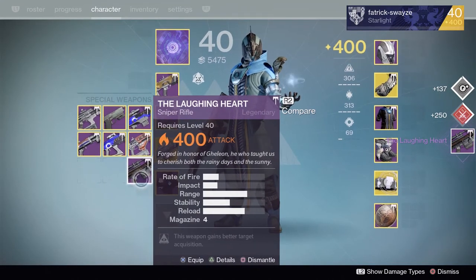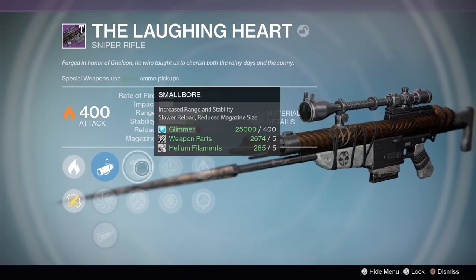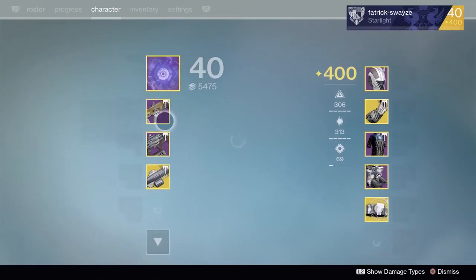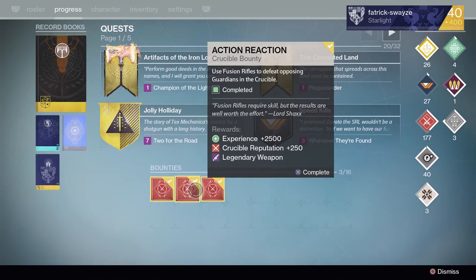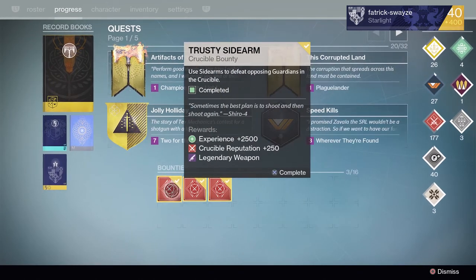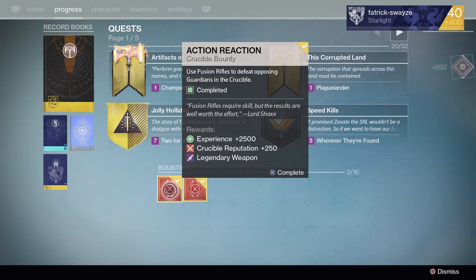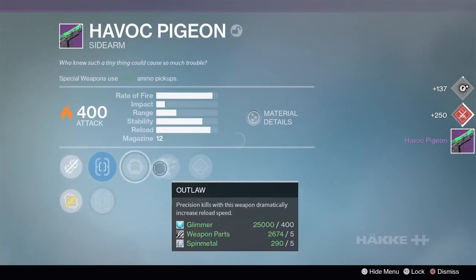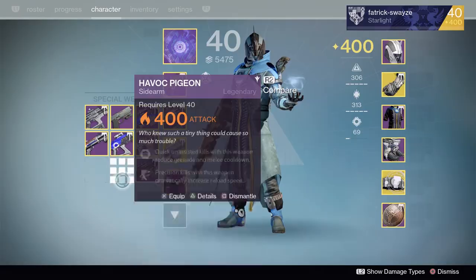On to snipers next — the Laughing Heart. I've already got quite a good one, so if this isn't really special it'll get dismantled. Snapshot, hidden hand, small bore — actually that's a really really smooth and tidy roll. I'm gonna keep hold of that — the first thing this episode I'm keeping! Now sidearms — I've got an amazing Iron Wreath but could do with a nice second one. It's the Havoc Pigeon — hand loaded, high caliber, feather mag. Another three legendary marks.